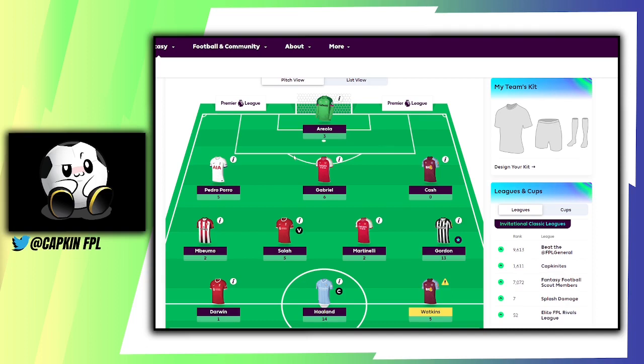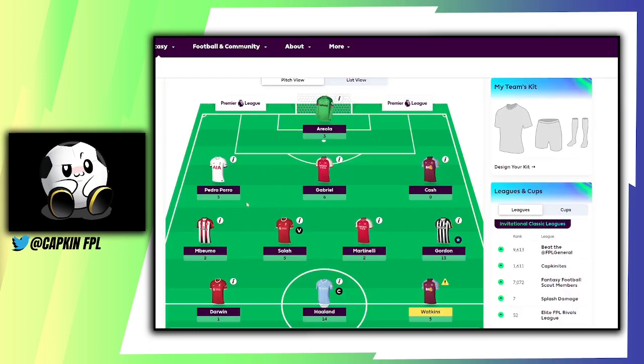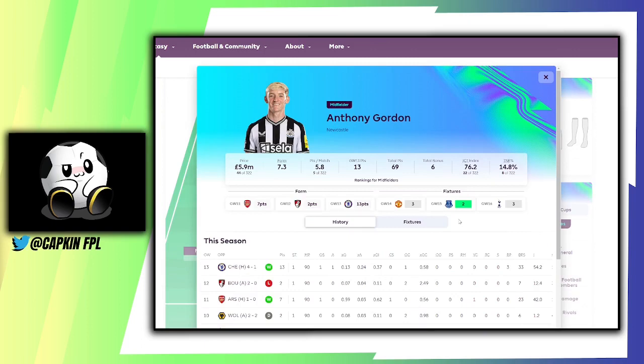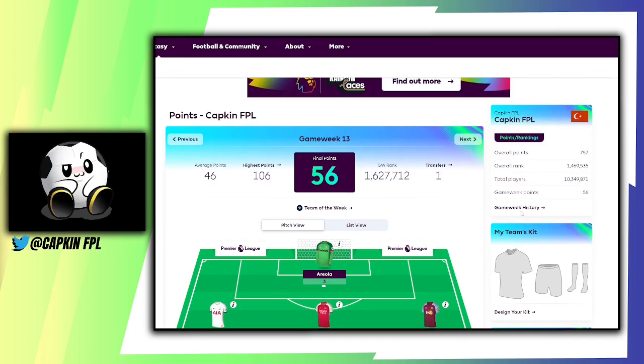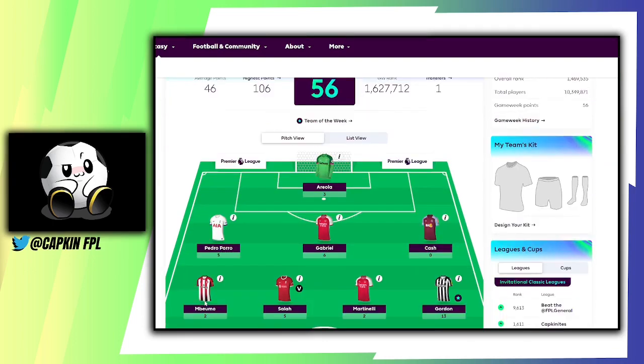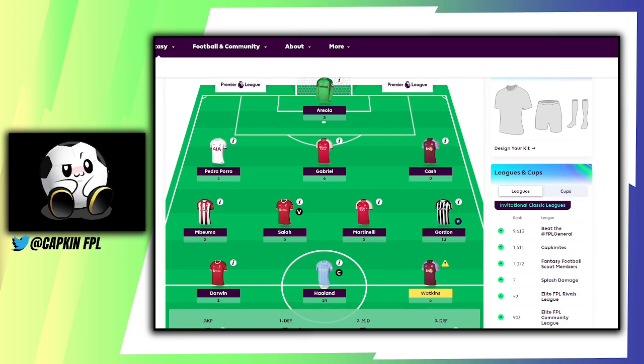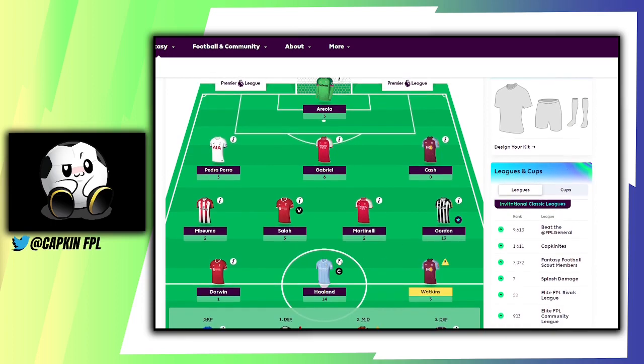Looking at the team: Areola in goal with three points — quite a lot was expected from him against Burnley. Perro with five, Gabriel with six, Cash was zero, Inwormo with two, Salah with five, Martinelli with two. My differential was Gordon with 13, which helped me out a lot. My rank went from 1.8 million to 1.4 million. It's been quite a difficult season to get the extra points to help with the rankings. Darwin got one, Haaland got 14.